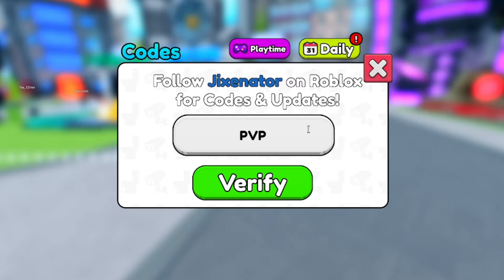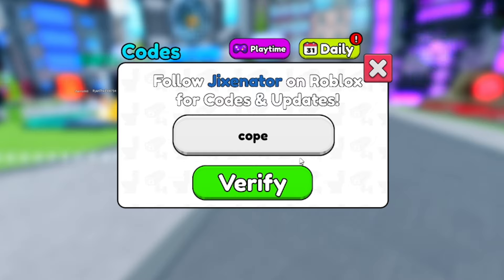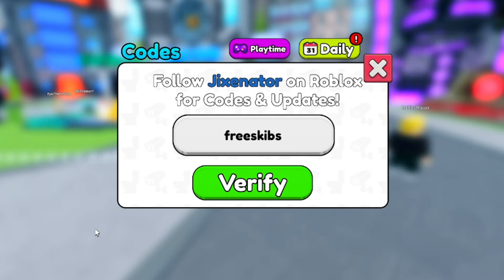COPE — I'm pretty sure that one still works. It says already redeemed, which means it still works, so get COPE for yourself — that's a working code. And then FREESKIBS — F-R-E-E-S-K-I-B-S. Redeem that and it says already redeemed, so free skips — FREESKIBS — actually still works. Get that one for yourself.